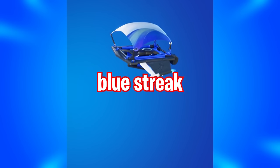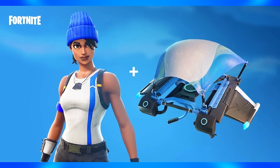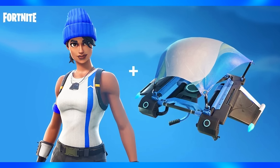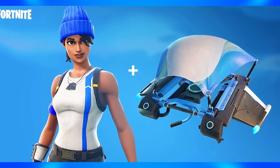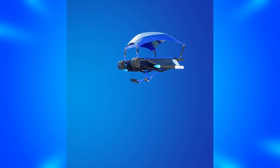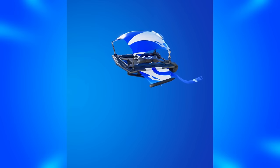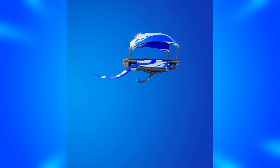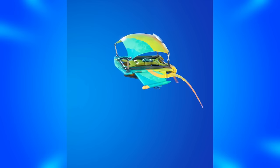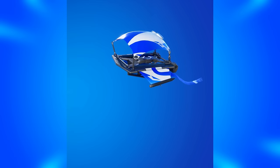Another glider we have is the Blue Streak from Chapter 1 Season 2. This was in the same pack as the Blue Team Leader and it was the first ever PlayStation exclusive glider. It's very simple, very clean and honestly it's something good to have in the collection. There is also another PlayStation glider called Flappy from Chapter 1 Season 5 — it's just a remake of the Googly glider but a PlayStation version, and it's a glider I just never see anybody using or speaking about.